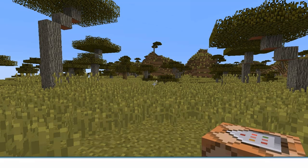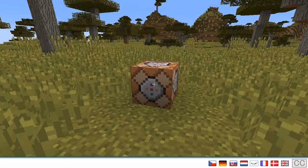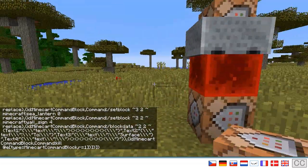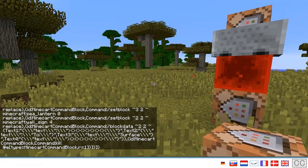Simply paste the command from the gm4.co website into a command block, click Always Active and Done, and your very own command block room is ready to use. Installation does take a moment as it causes a lot of light updates, but once it's done you will find a teleporter button appear next to you.